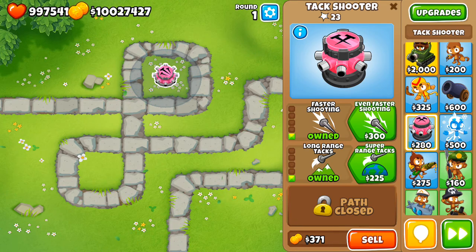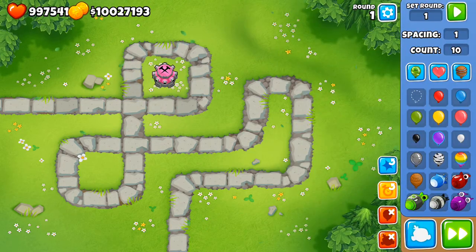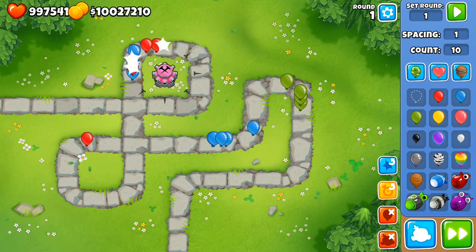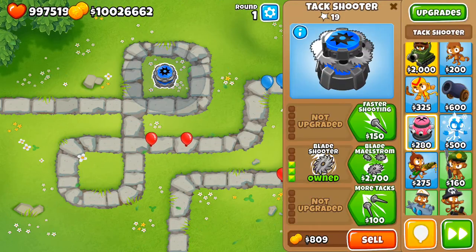This is a good spot for the middle path because you can cover a complete circle. It's still not going to do very much — if you send out greens it can't handle them, and blues it only gets so far.